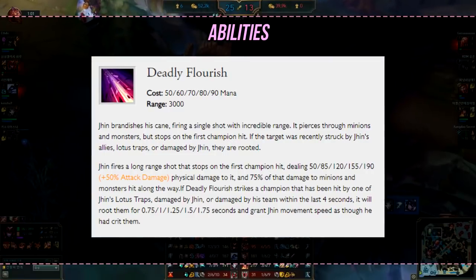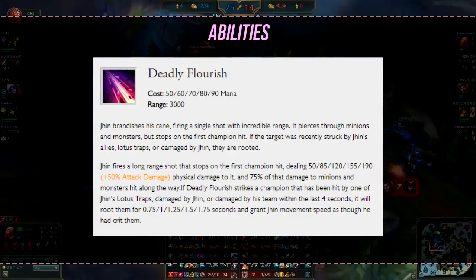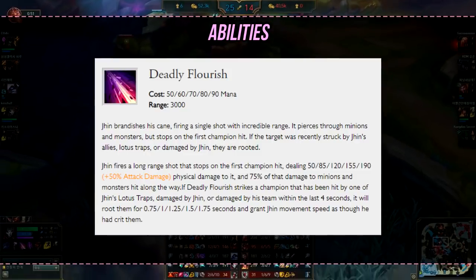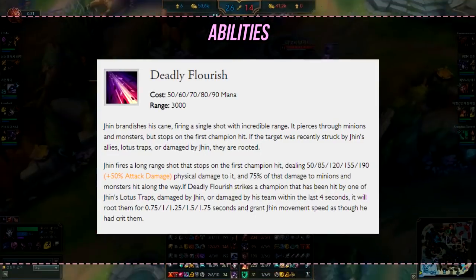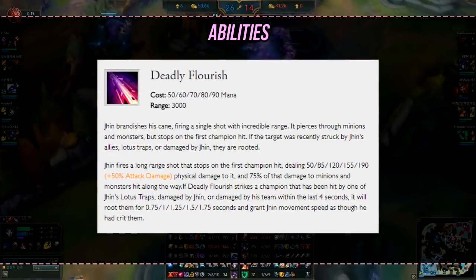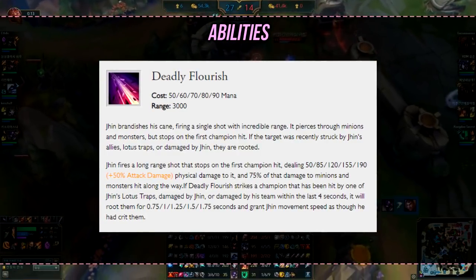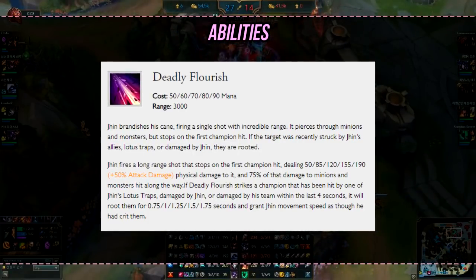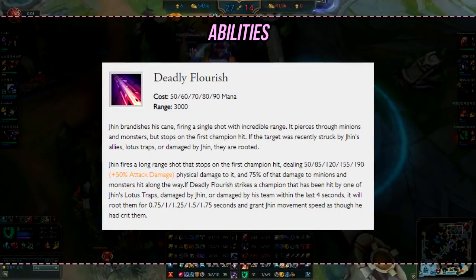Then we have Jhin's W, Deadly Flourish. This is a very important ability in Jhin's kit. It's your main source of CC and it's pretty much the size of the map. This is one of the longest-range abilities in the game. The way it works is if the enemy target is damaged by you or an ally champion, you hit them with your W and they'll be snared — so this ability is mainly used to catch people off guard. It's good in lane if a gank is happening and it can maybe be used as self-peel, although it doesn't really work that well. So make sure not to rely on this as self-peel at all.